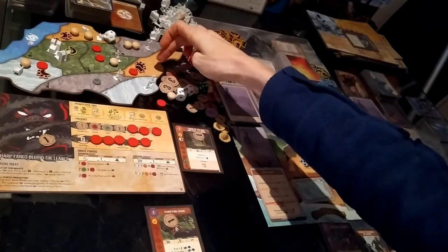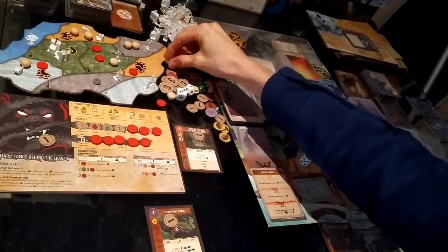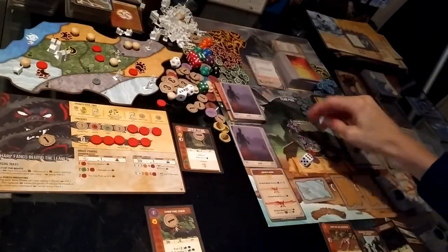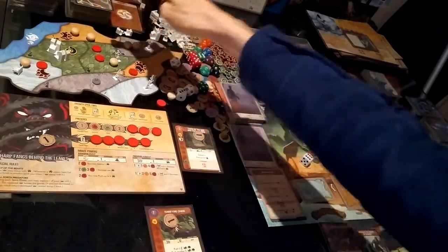Ravage: nothing to ravage in land eight. Land one is defended for four, attacking for four — the dahan retaliate for four, destroying both towns and generating two fear plus another fear card. Building in sands: nothing to build in land eight, nothing to build in land one.